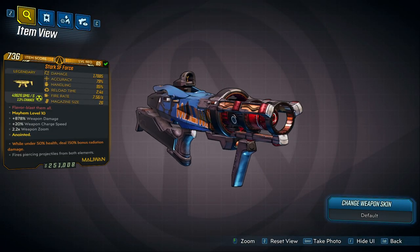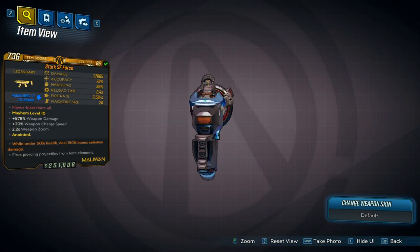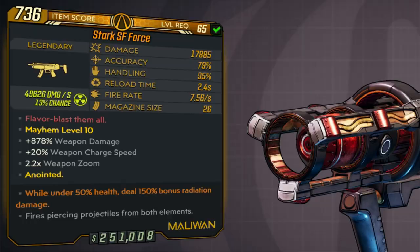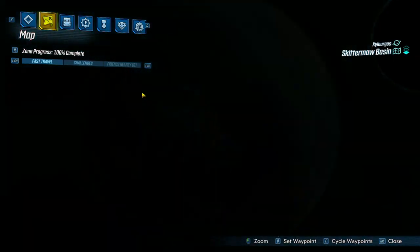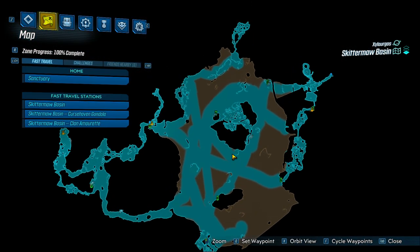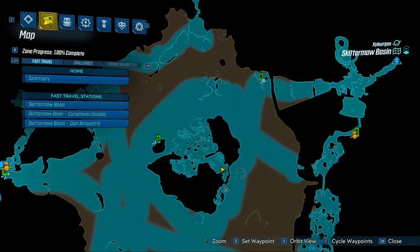The SF Force is a legendary SMG manufactured by Maliwan, and the red text for this weapon says 'Flavor Blast Them All.' Now if you want to farm for this, it's a DLC 2 item, so head over to the Skittermawg Basin and you're going to be farming DJ Spinsmouth — that is the enemy who drops it.